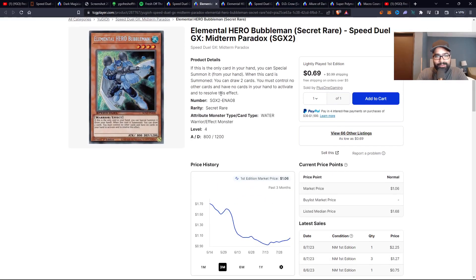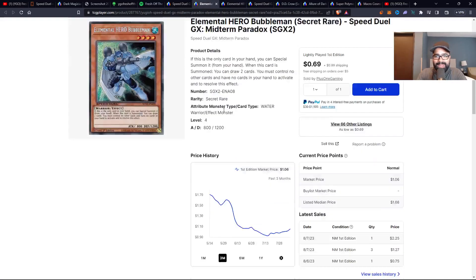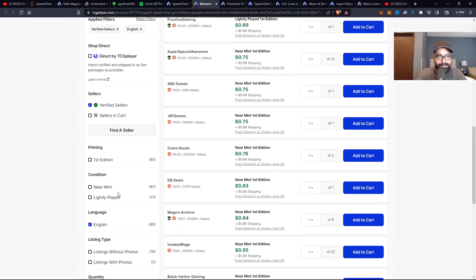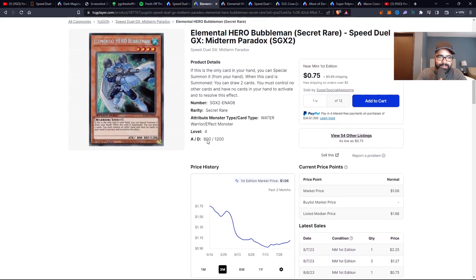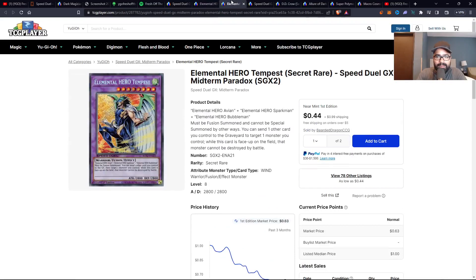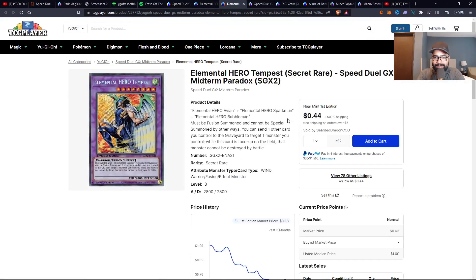Then you have Elemental Hero Bubbleman, man. Heroes are taking over this market watch with Tempest and Bubbleman. These cards look fresh off the press — really cheap, under a dollar. You can't go wrong with these as long-term investments. Patience wins this game. Look at that — just super cheap, almost a 2,000-copy wall of China insanity. So take this with a grain of salt. These investments into these cards are for the long term — supply is readily available. You want to get these cards and literally forget about them, then live to fight another day.